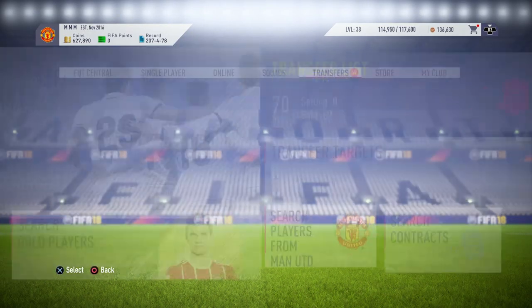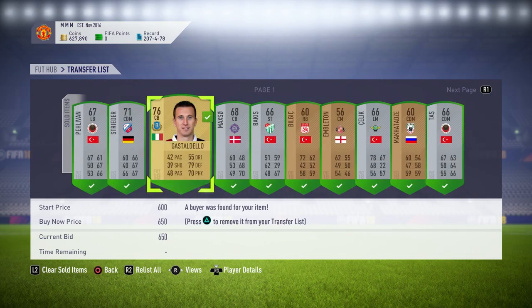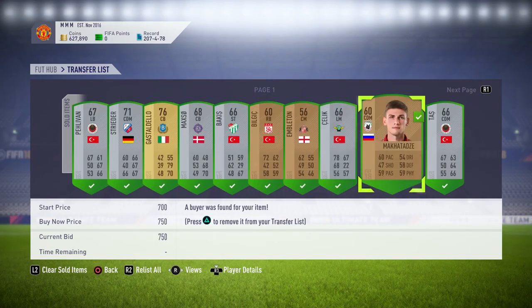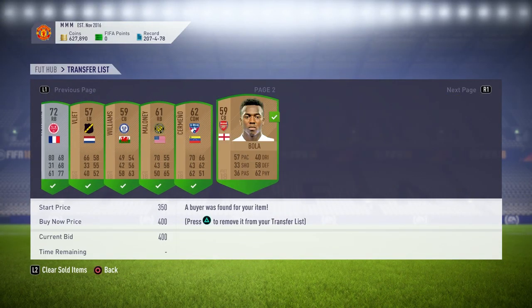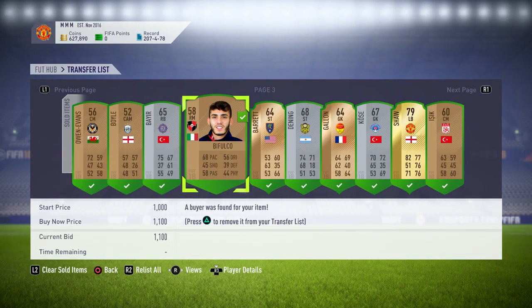As you can see, we have sold 69 items — banter! We're on 627,000 coins, so everything is looking pretty good for us at the moment. Loads of bronze stuff is selling from the Bronze Pack Method; I'll talk more about that in a second.